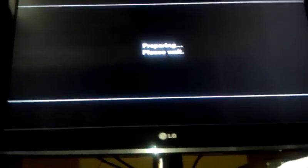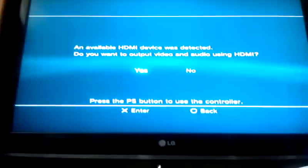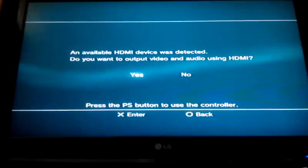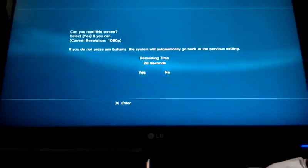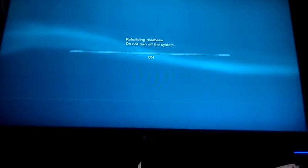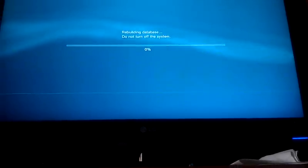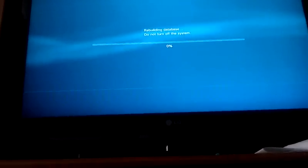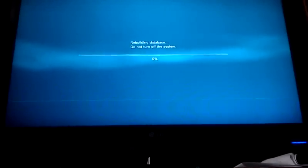It's going to say preparing, and then once it does this, you'll get a black screen. It should pop up here in just a minute. Yes, we want to use the HDMI, so we go ahead and hit the controller and click yes. Now it's going to say that it's going to rebuild the database. And when this is done, you should notice that your PS3 will run drastically faster. So basically, that's just the tips on how to keep your PS3 running smooth and without any glitches.